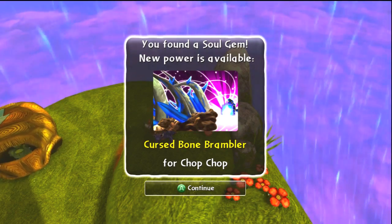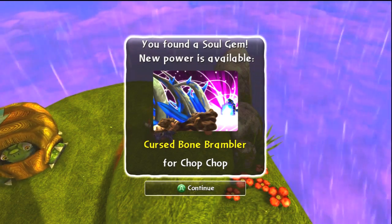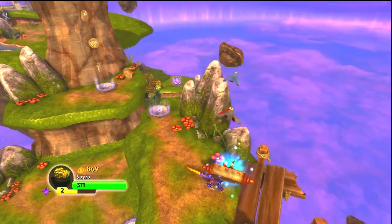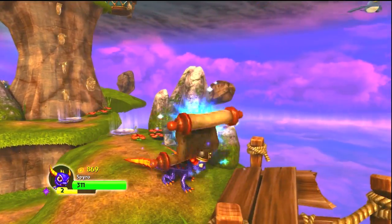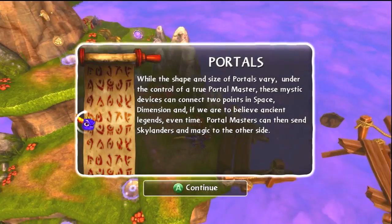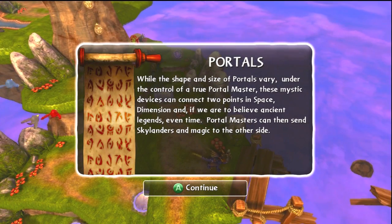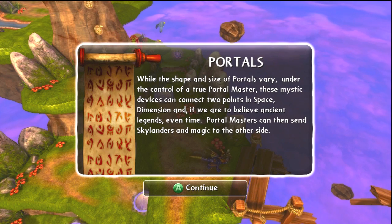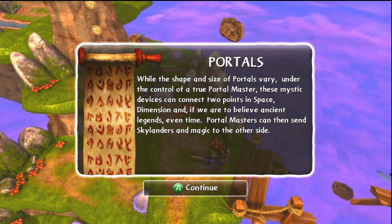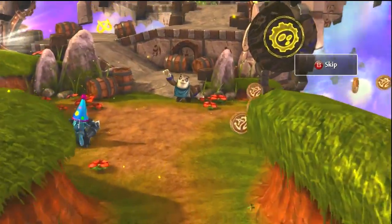That soul gem is for Chop Chop. I just got Chop Chop and haven't even opened him yet. Now where we need to go for the hat — just jump up here on these little springy things and that's where the scroll is. The scroll reads: while the shape and size of portals vary, under the control of a true portal master these mystic devices can connect two points.